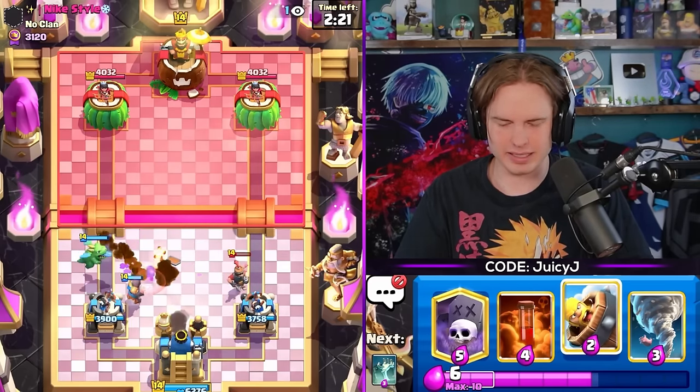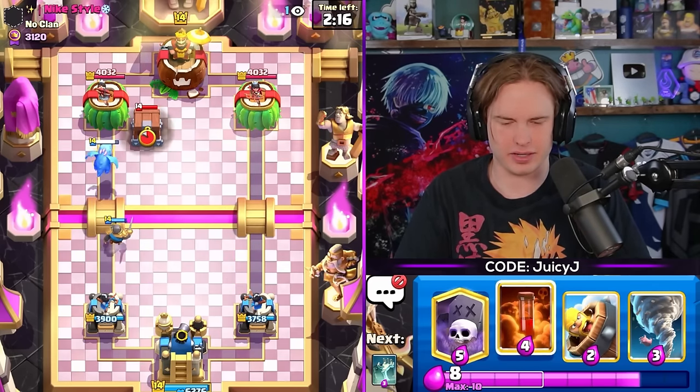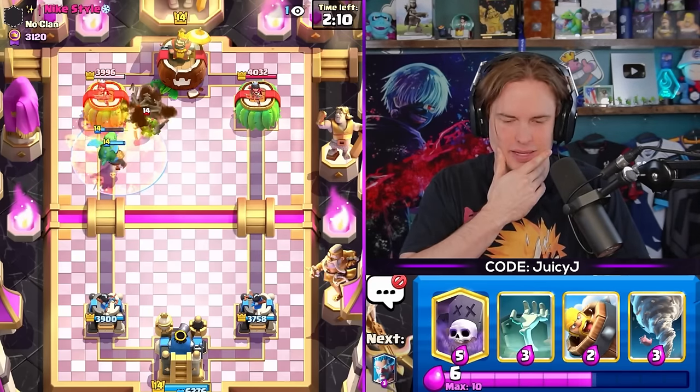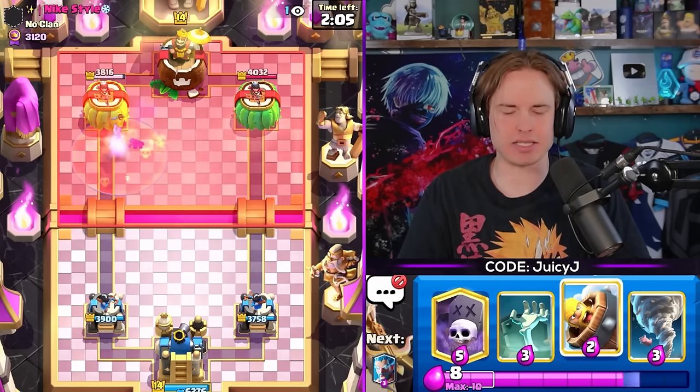How do we win this? We need to poison cycle, wait until overtime to go for the Graveyard because we don't want to give the Mother Witch value. Just poison cycle - I don't have a better play other than just poison here.